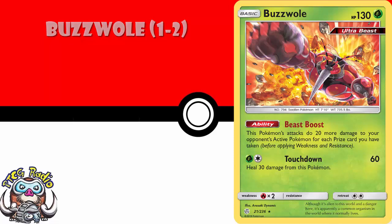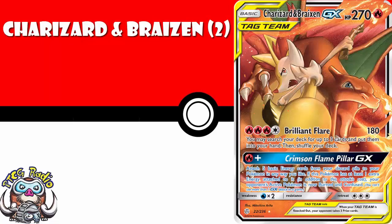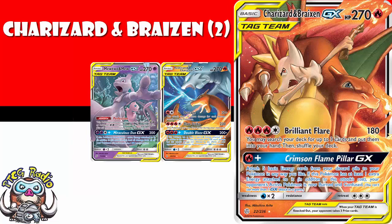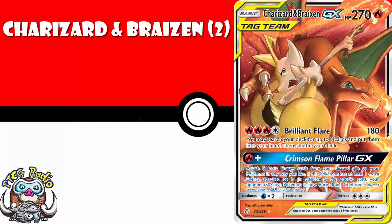Now, a couple copies of Charizard and Braixen will do you really well. I know that it is a tag team, but it's going to be pretty much a staple in Reshiram and Charizard decks. It's going to make its way into a lot of Mewtwo and Mew decks — it is going to be a very widely played card in a few different decks. The main attraction here is 4 energy: you do 180 damage, but you then search your deck for free cards and put them into your hand. This is going to see play and it is going to see quite a bit of success, and the price of this is only likely to go up.